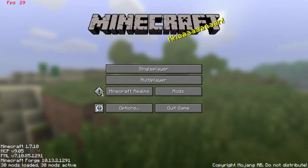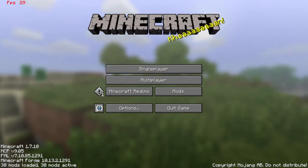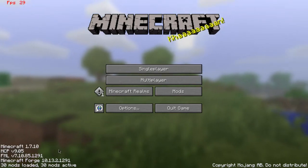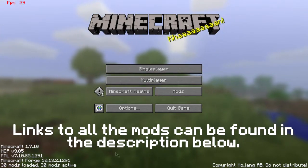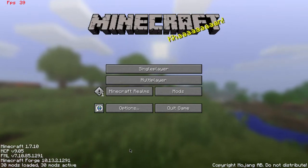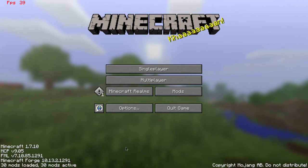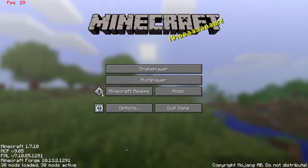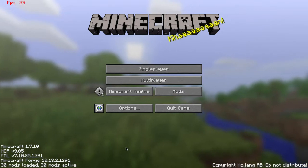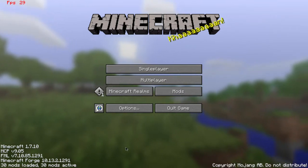My version is 1.7.10 using Minecraft Forge version 10.13.2.12.91. I have 30 mods loaded, although I'm doing a new intro for this because I was not impressed with my last one. The complete episode will have 26 mods. Those new mods would be Custom NPCs, WAMC, Zoom Mod, and Chicken Chunks.